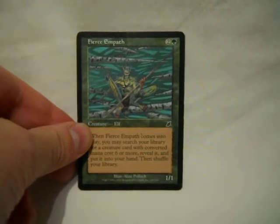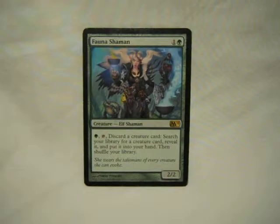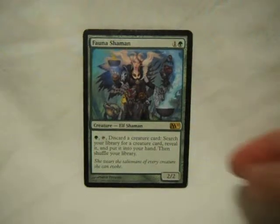Next up we have Fierce Empath: get one of the big bombs out of my deck that can really change the game, put it into my hand. Sure, I have to reveal that everyone else knows it's coming, but if it's worthwhile, it's worthwhile. Fauna Shaman: pay green, tap her, discard a creature card — useful on its own — and search for another creature card and put it into my hand. For a 2-drop who's also a 2/2, she can really fix up the game quickly.